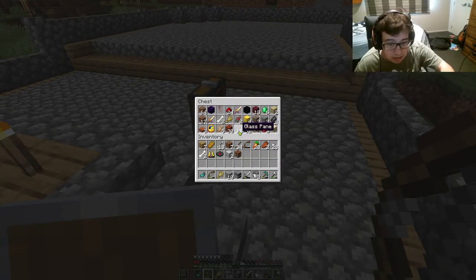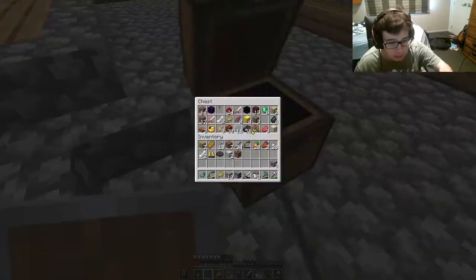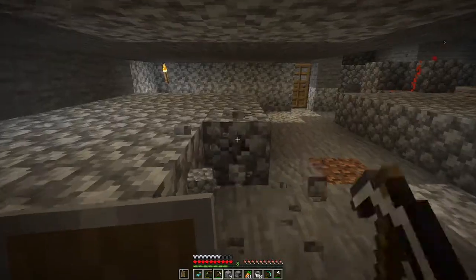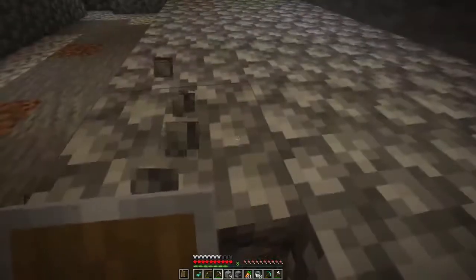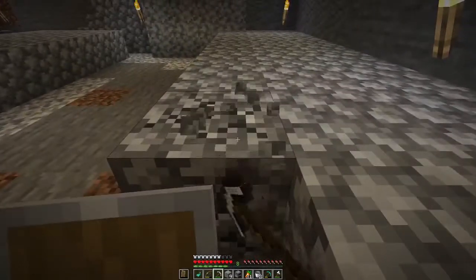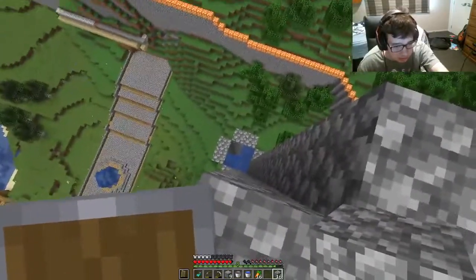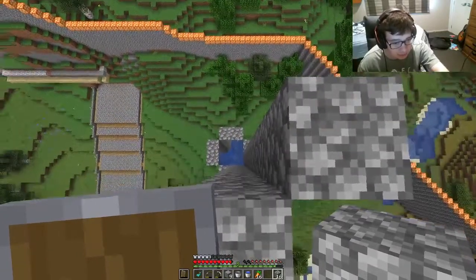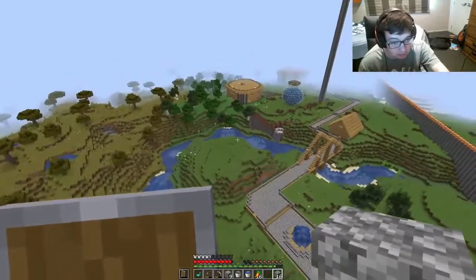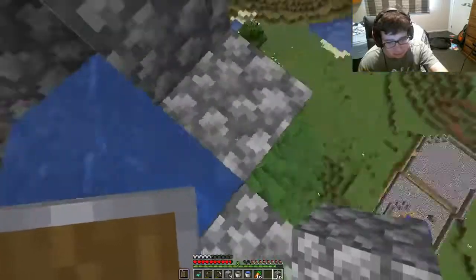Oh maybe we could use this glass here — yeah, we should use this to see the mobs and stuff falling down. Should we just take it now so I don't forget? Let's go. I'm going to mine this cobblestone. I've managed to complete the walls down there, but we're going to go a bit higher because we want the mobs to die on impact. The last generator we made didn't really do the trick, so we're going to try this. We're going to try and go up to about this height — I feel like this is going to be the perfect height.